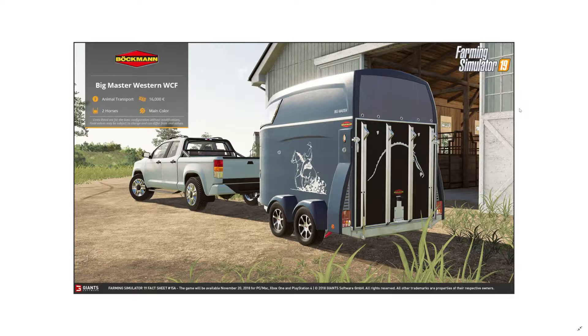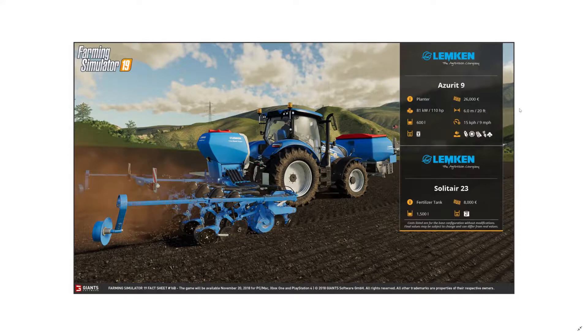The Lemken Solitaire planter costs 26,000 euros and has a front fertilizer tank with 1,500-liter capacity, plus a rear seed tank with only 600 liters. It's a similar combination to the Kuhn DLC but wider. Usually they use three times more seed than fertilizer in FS17 — we'll see how the ratios work out in FS19. This is something I really want to use a lot.